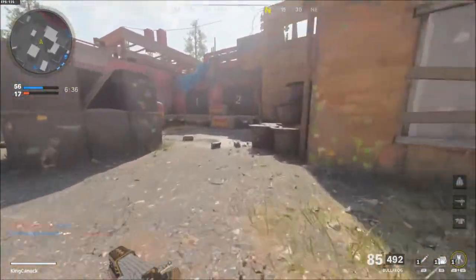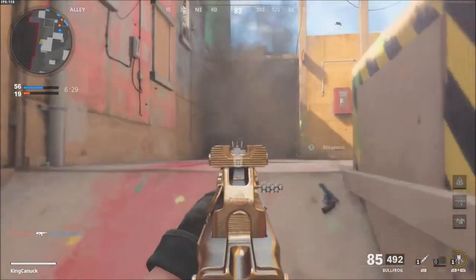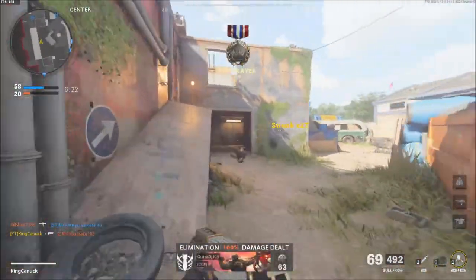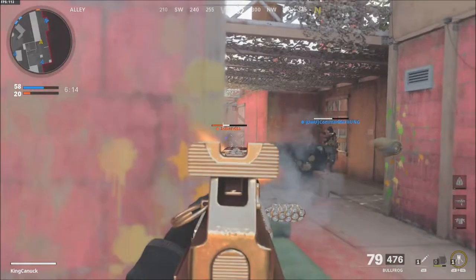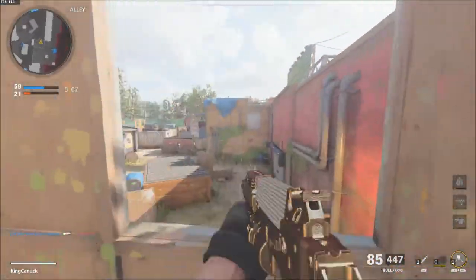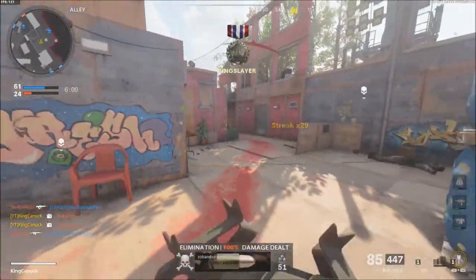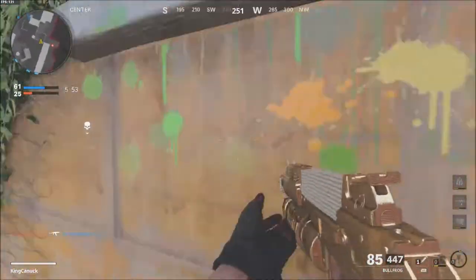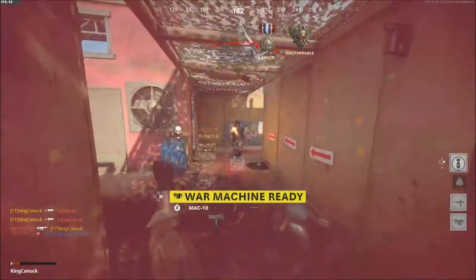We're going to run up the stairs here. Okay, 27 kills. They're spawning behind me again — oh my God, what is going on? 29. This is risky. I got the nuke — let's go, baby! And that died. Got the nuke.